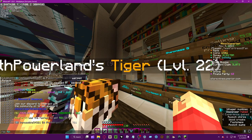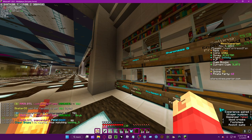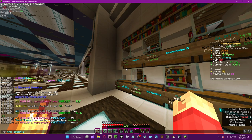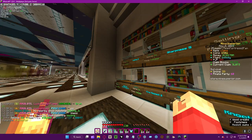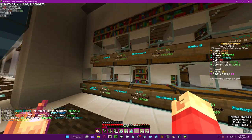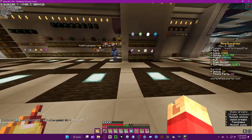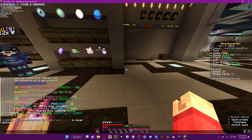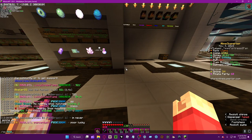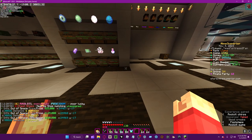'QS find Looting 3' — just search that up. You can find where a shop is selling a specific item. It doesn't actually highlight it on screen. Let's try 'QS find unbreaking' — and it actually does show that.